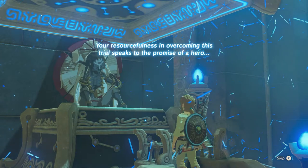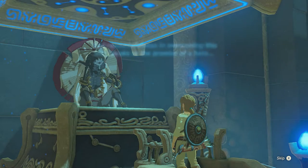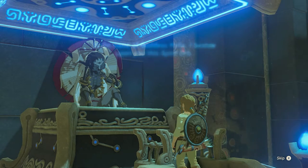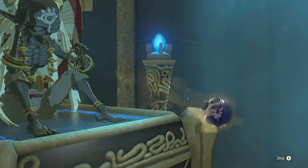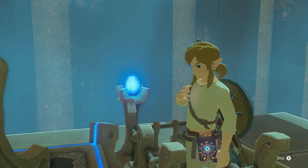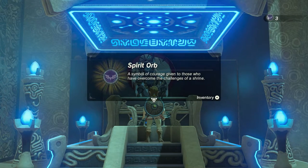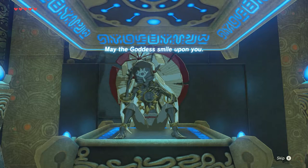Your resourcefulness in overcoming this trial speaks to the promise of a hero. In the name of Goddess Hylia, I bestow upon you this spirit orb — a symbol of courage given to those who have overcome the challenges of a shrine. May the goddess smile upon you.